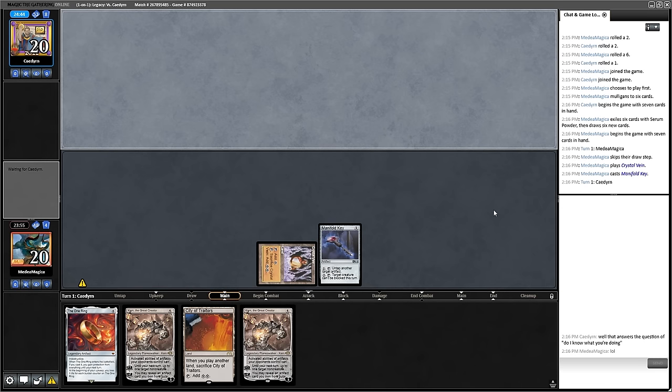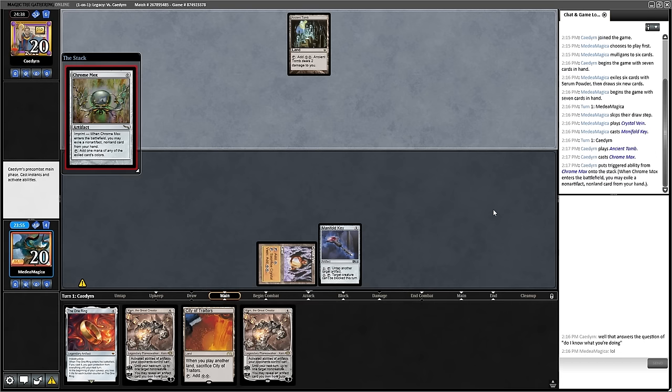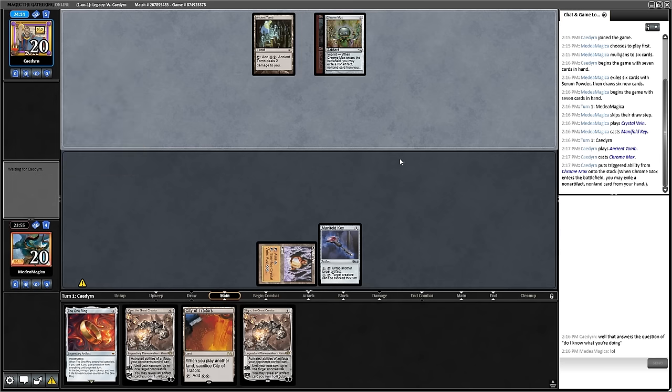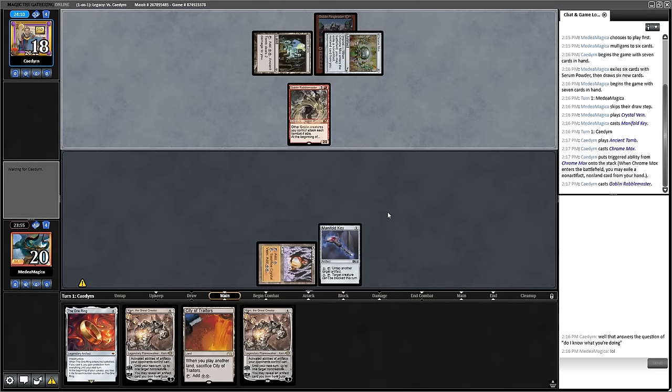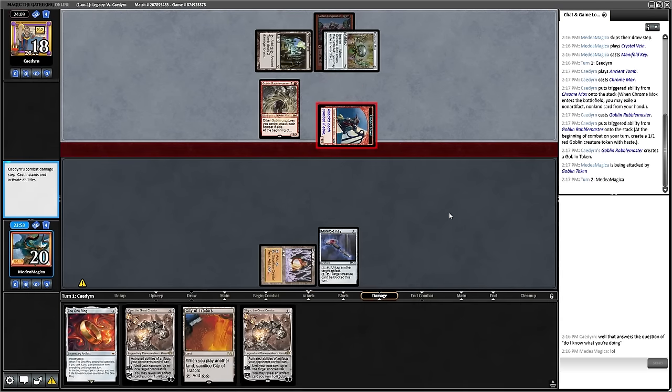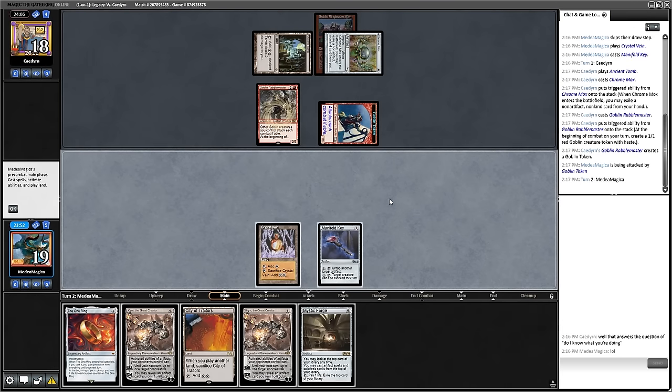Karn the Great Creator for Ensnaring Bridge is also a very powerful thing for me to do in this matchup. I need to figure out my mana situation first — we didn't open on a Grim Monolith that really lets us pop off with Manifold Key. We're just hoping the One Ring can get me there. That's Ringleader from my opponent. We are getting Rabbled — this is fine. We can kind of fog with the One Ring.